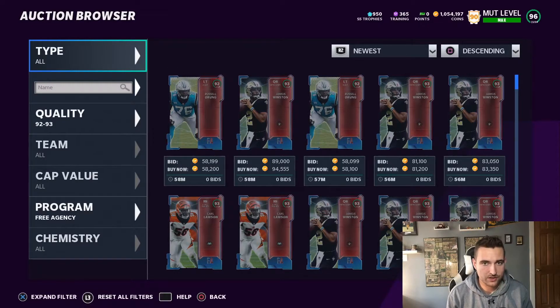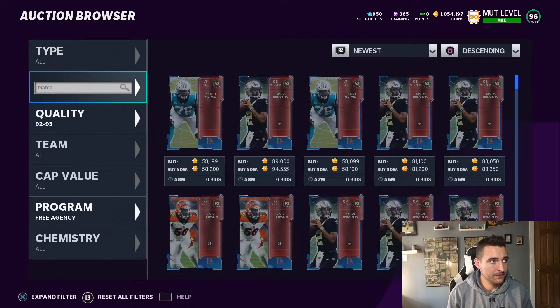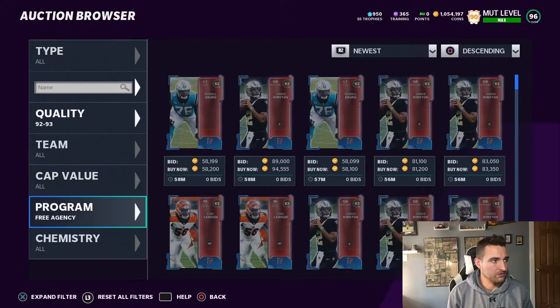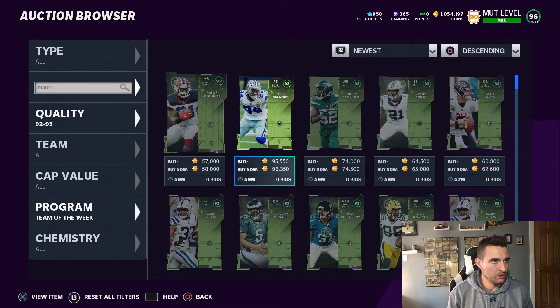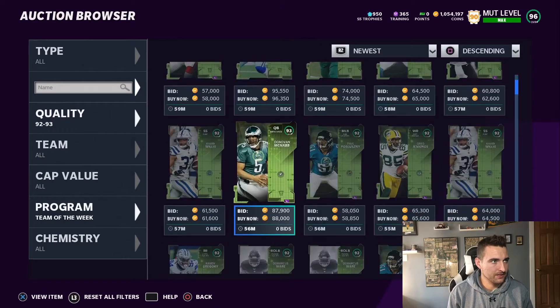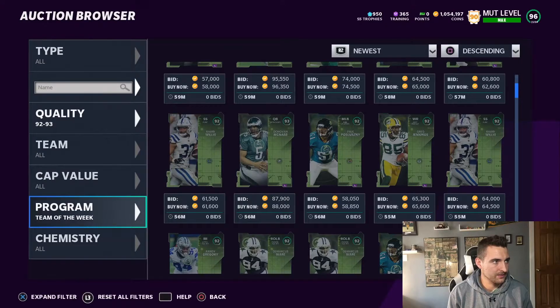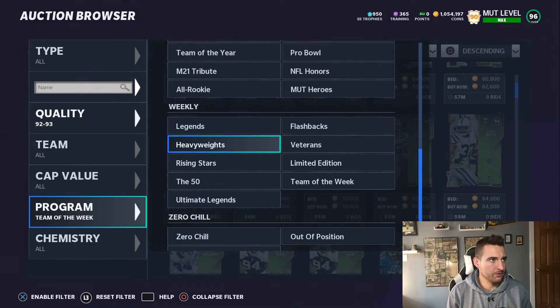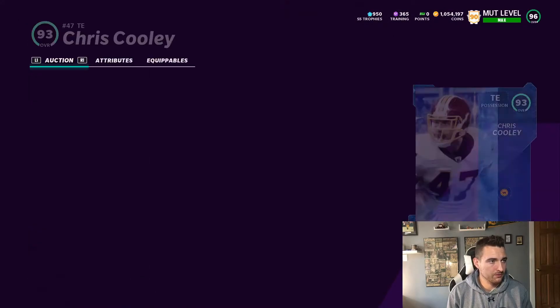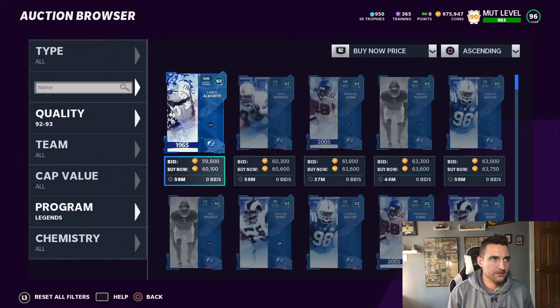It is a common strategy using arbitrage — basically turning cheap training into expensive training, or certain set pieces that are very expensive. We can check other filters: Team of the Week might have something good. Some 92s — look, those Cowboys are expensive right now because of the Dez set. We can also check out Legends. Chris Cooley at 78,000 — a little bit over the perfect price, but good enough. We'll still make coins on this.